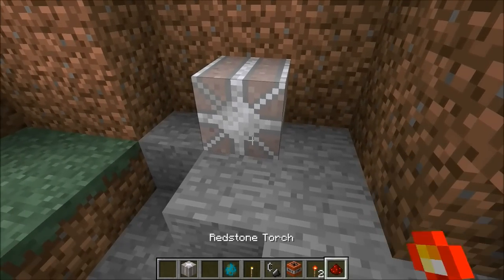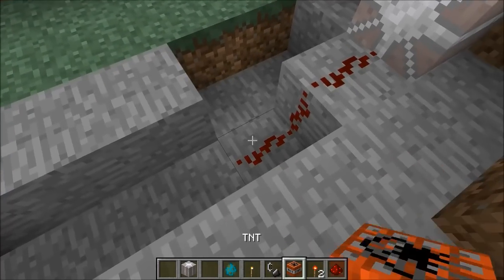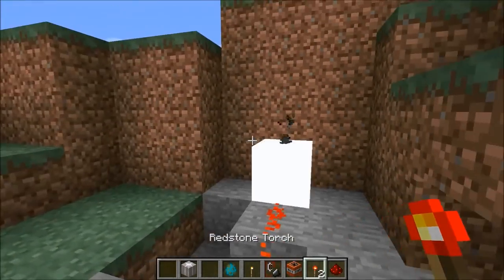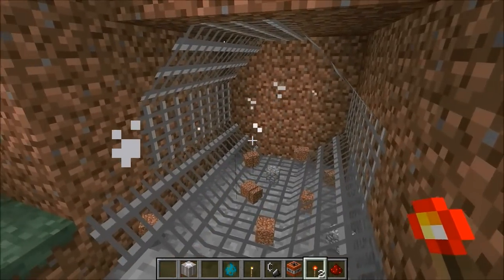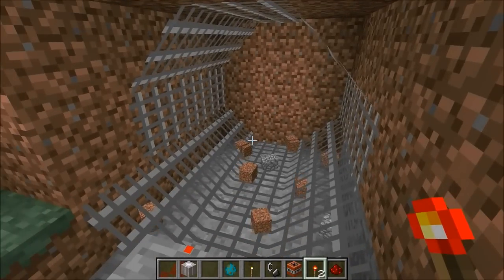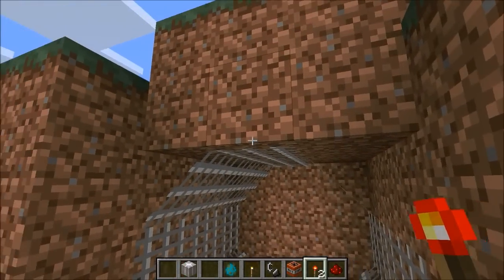It's really hard to explain without showing you, so I'm just gonna light it up and see what happens. Putting down my redstone torch — BAM. You see how there's metal all around? What this does is makes a mine for you and prevents gravel and sand from falling in.